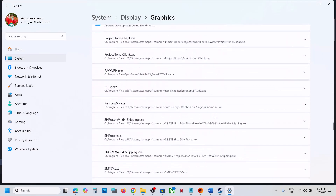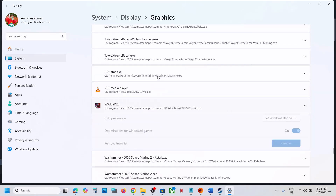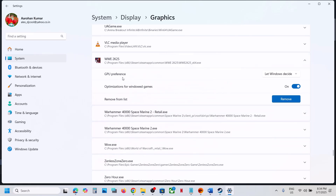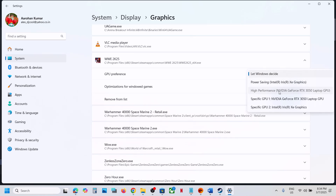Once the game is added, click on the game. Here you can see GPU Preference — select High Performance, and you will see your graphics card listed. Now you can launch the game and check.